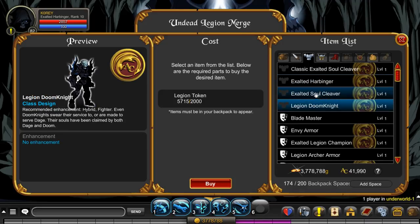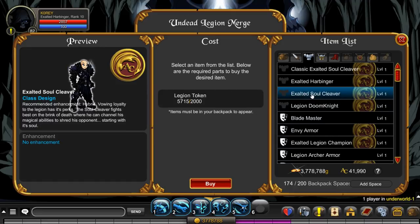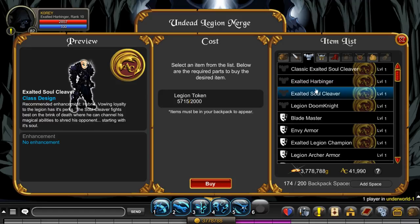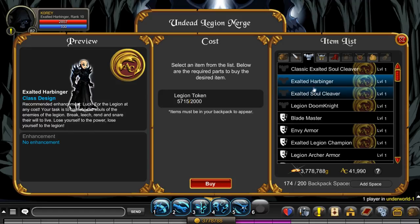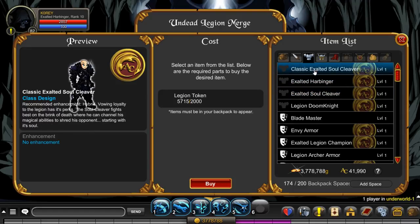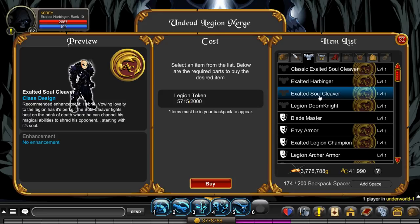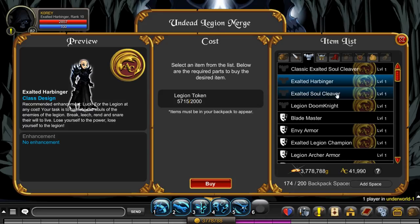There are a bunch of different classes in here including Legion Doom Knight. I'd recommend getting Harbinger Doom Knight — it's good for PvP and has a stun. Harbinger does not have a stun, so that's the difference between the old Soul Cleaver and the new Harbinger. There's also a classic version, which I think is a slightly different buffed version of this one.